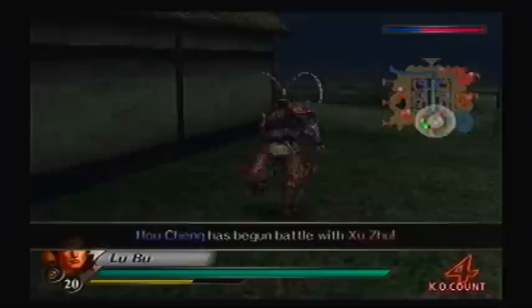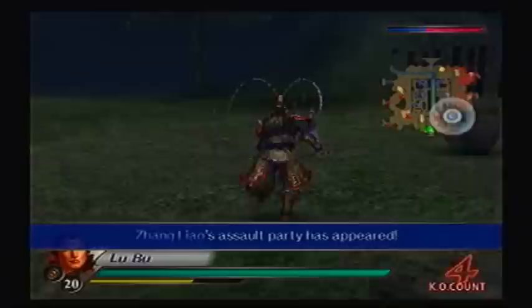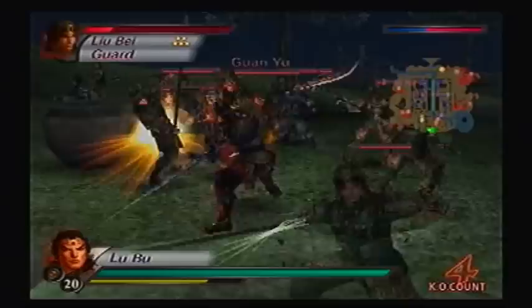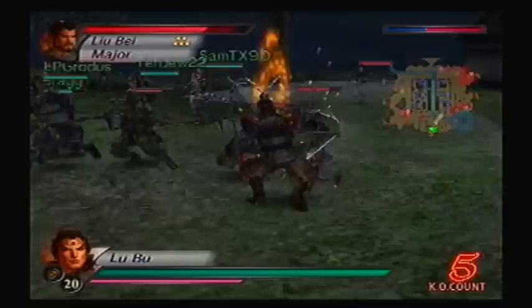We must coordinate a pincer attack with Yang Liao to thin out their ranks. I don't think it's going to work that way, Cheng Gong. OK, there's Guan Yu. Now we just got to make sure that he chases us. If he does that, we should be in the clear. I don't think he chased us, but I can take out his other troops. The thing is, you have to make sure he goes to Red Hair before you can defeat him.